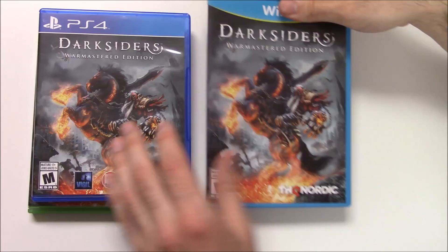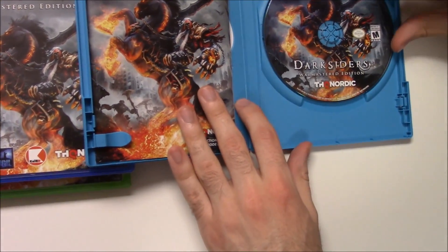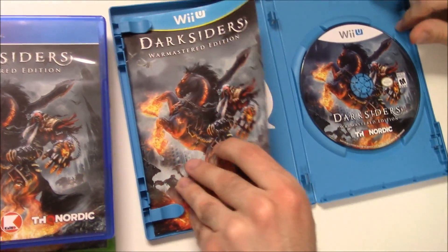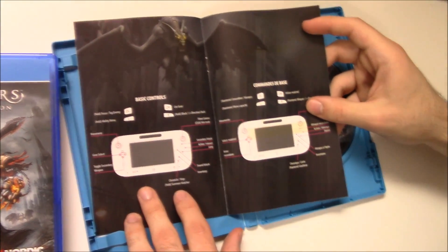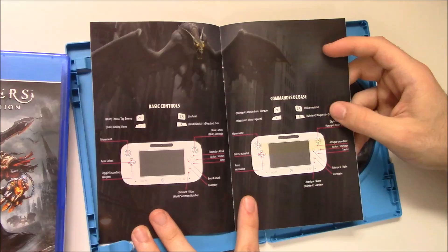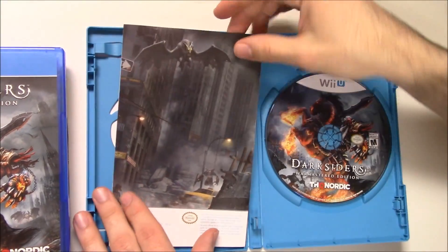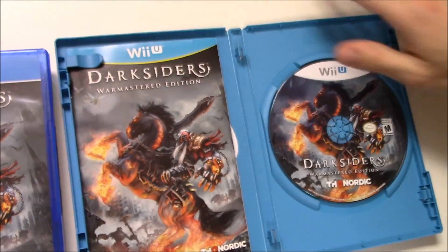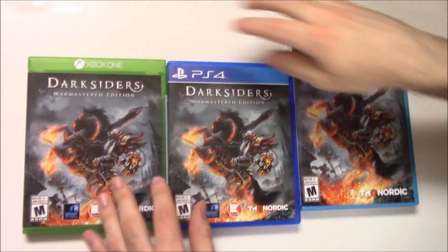And the Wii U — it's a larger box because Wii U games come in a larger box. It looks like we actually have some kind of instruction booklet for the Wii U version, so you're actually getting a little more physical content. There's the disc and we have the instruction booklet — some controls, a translation as well. There's the back artwork and the front. A slightly little bonus there for the Wii U version.